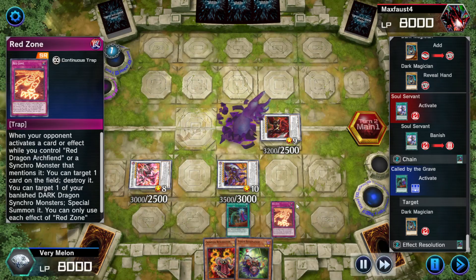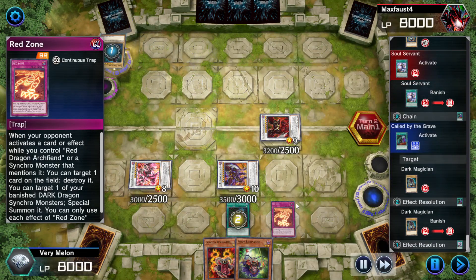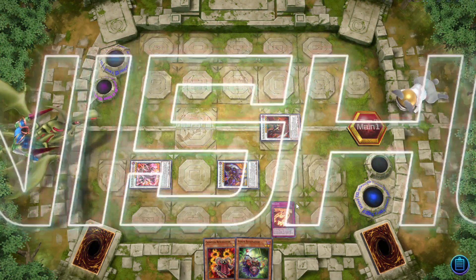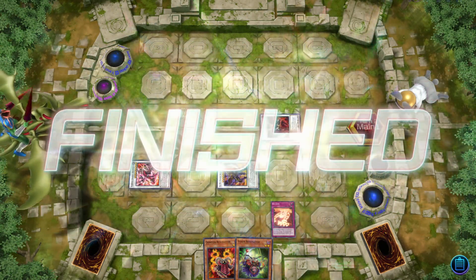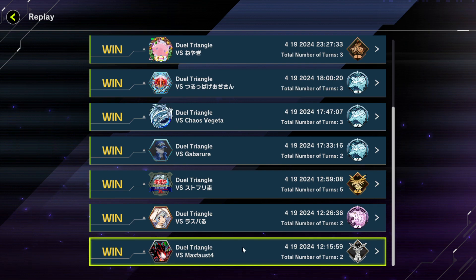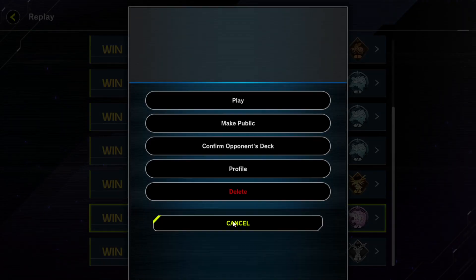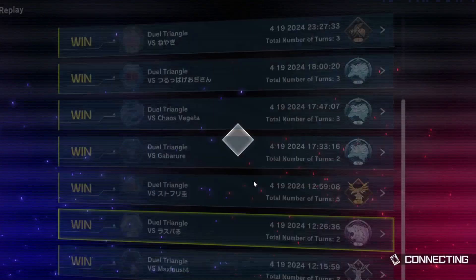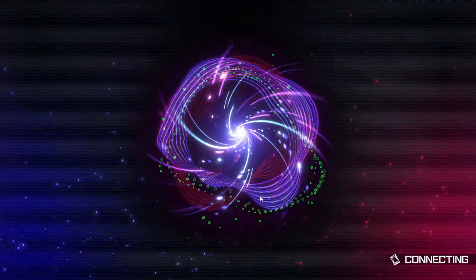We use Call of the Haunted and Soul Servant on Dark Magician so they can't get any more draws off Soul Servant, which causes them to fold. That is the main combo line for this deck. This deck, by the way, is also not one I built — it's a Loaner. For the first time ever, I'm using a Loaner deck in these festivals, because the new cards that have come out are so expensive to make for Ultra Rare purposes that this is the only way I can play with these decks and new cards.